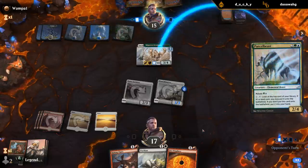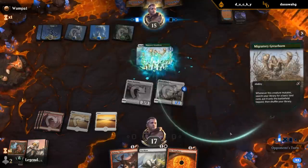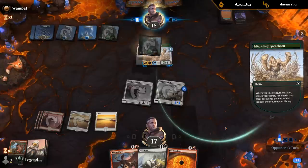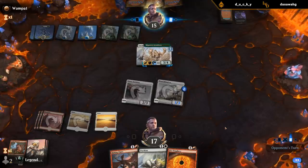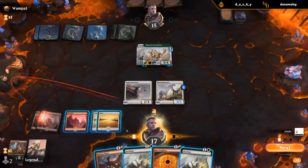That would be bad, but then again my opponent is probably not too interested in doing that into one open mana when we could have a one-mana cycler. Parcel Beasts means they still have a nice value engine, but it wouldn't be blocking. All the Pacifisms — let's keep going.